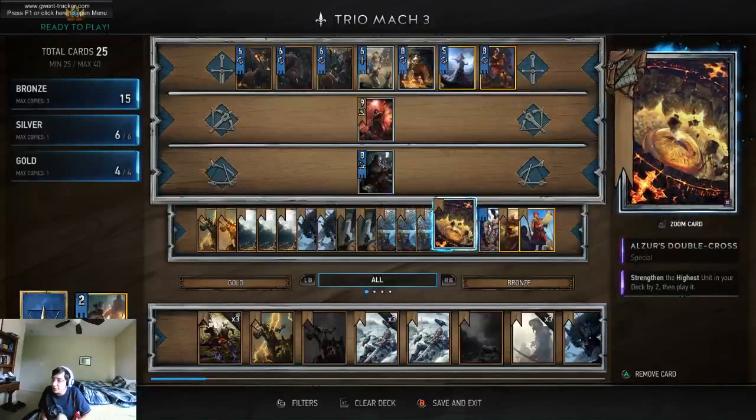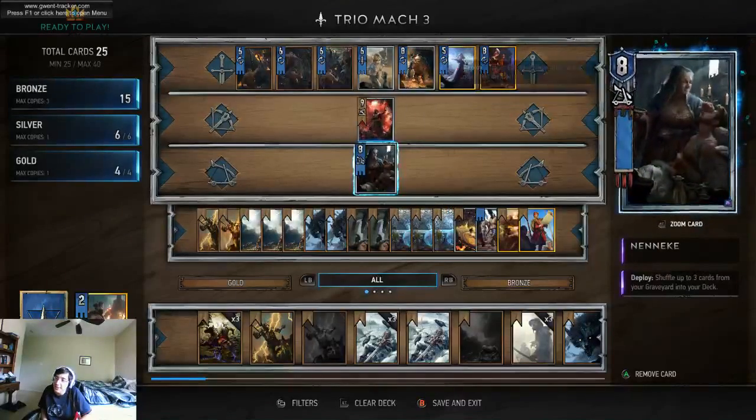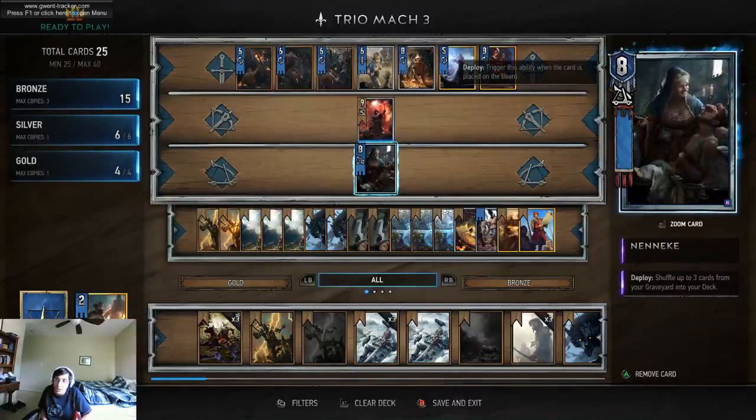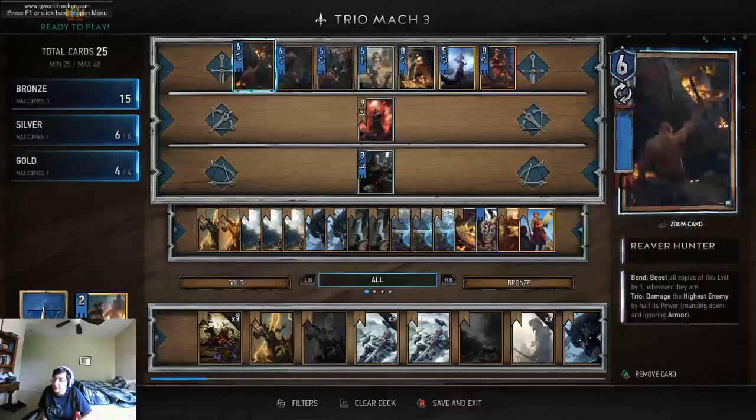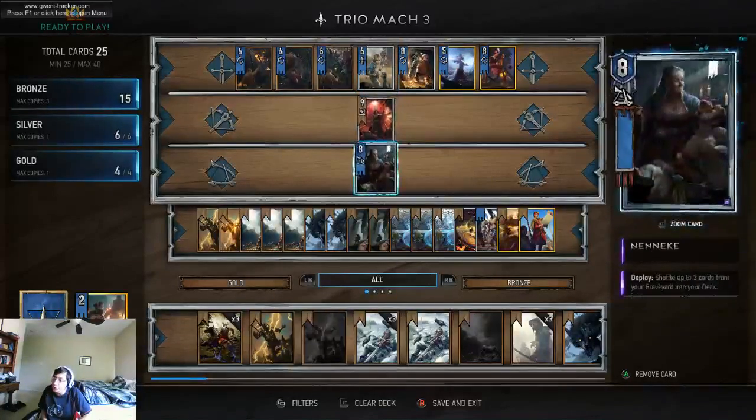You can swap out Azur's Double Cross for a Marching Orders, because the Marching Orders will actually hit Neneke most of the time. You'll see because the Reaver Hunters will start buffing each other way too much and they'll end up being a higher strength than Neneke.